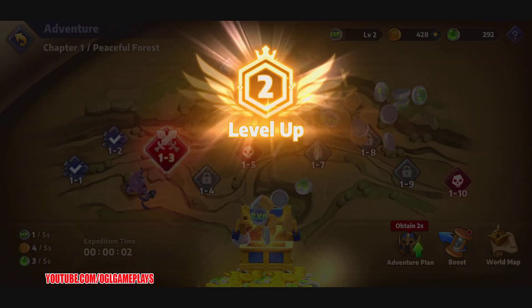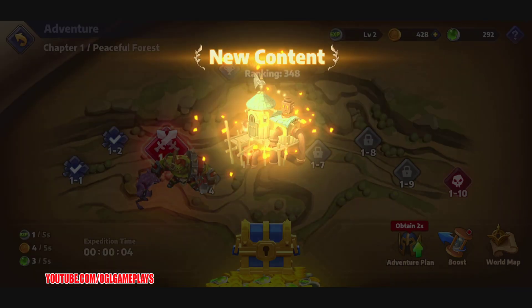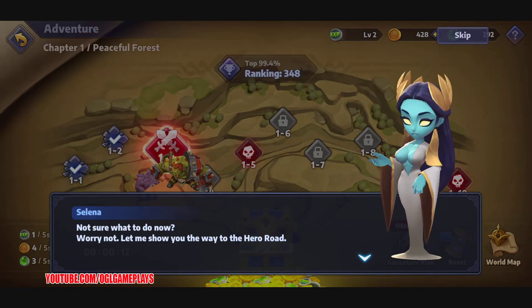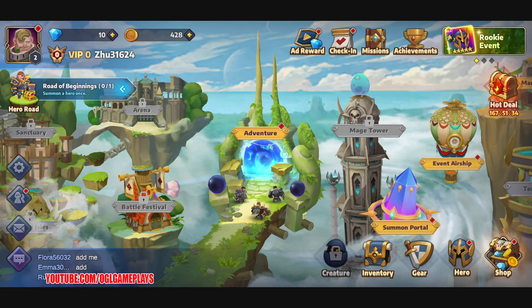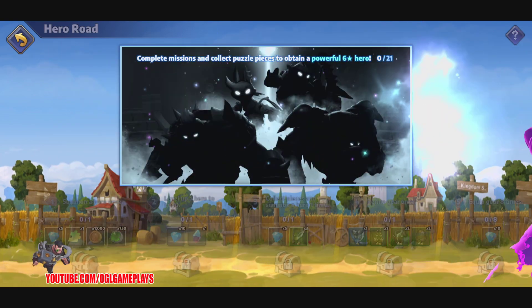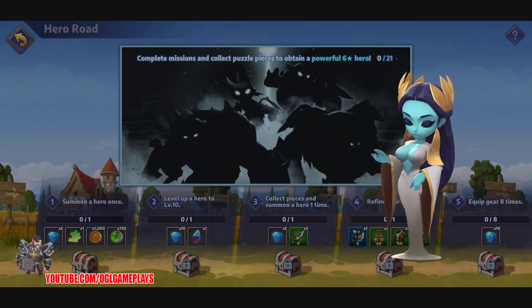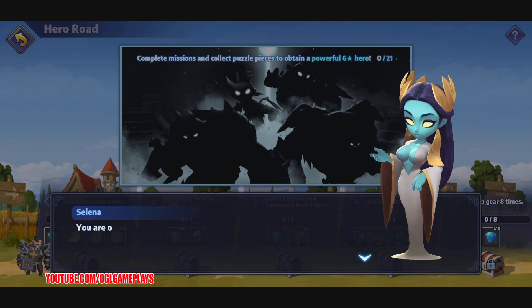There's also an idle 24-hour mode. New content includes the blacksmith, where we can forge or equip gear to our heroes. There's also the hero road, which looks like some kind of achievements line.